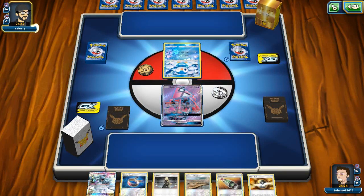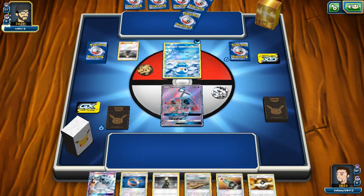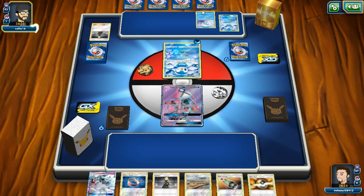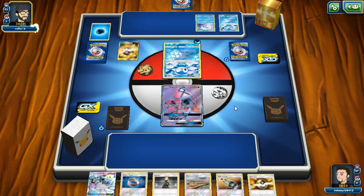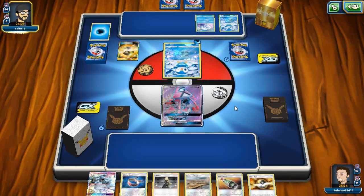My opponent going Max Potion, Shrine of Punishment, Apricorn Maker, Water Energy — are we playing another Alolan Exeggutor deck? Actually, thinking about it, I think that fire type in the Alolan Exeggutor deck might have been Magcargo. So we are playing Empoleon — interesting. I have not seen an Empoleon deck in a full year. My opponent's gonna Cynthia — the pre-release for Ultra Prism was exactly one year ago. Chikorita, so we're playing Empoleon Meganium.